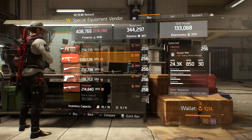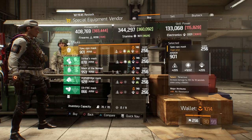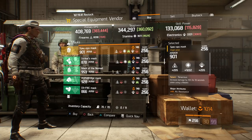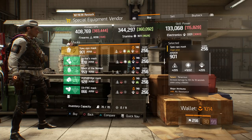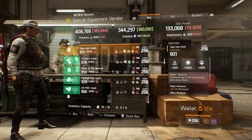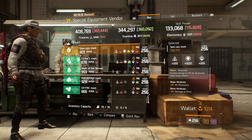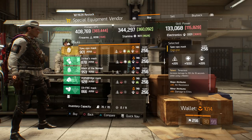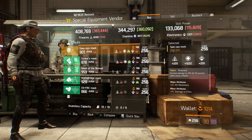At the Special Equipment Vendor, scrolling down to the gear, first of all we have this Tenacious Mask. I believe that Tenacious and Refreshed Masks are the best high-end masks to use in the game right now. This one is pretty modest — 1,222 stamina, all resistance — which you'd obviously probably want to re-roll for skill power and damage to elites. It's not the best Tenacious Mask, but if you guys don't have one and you need one, this one's here for you.